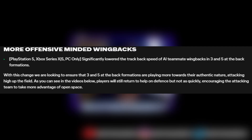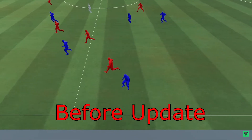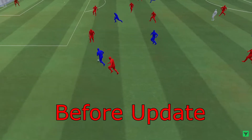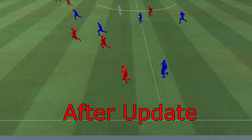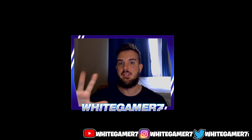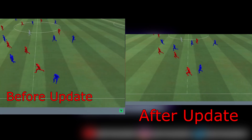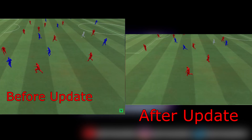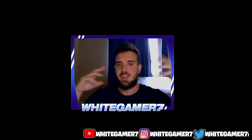If you use a five-at-the-back formation or a three-at-the-back formation, before the update the wingbacks would track back very, very fast — I'm not even speeding up the clip. Once the new update drops, the wingbacks won't be tracking back as fast. I personally like this because it made it very difficult to break down the five-at-the-backs mainly, since the wingbacks would track so quickly back to your teammates or to you when you had the ball. So wingbacks have gotten nerfed when they track back.